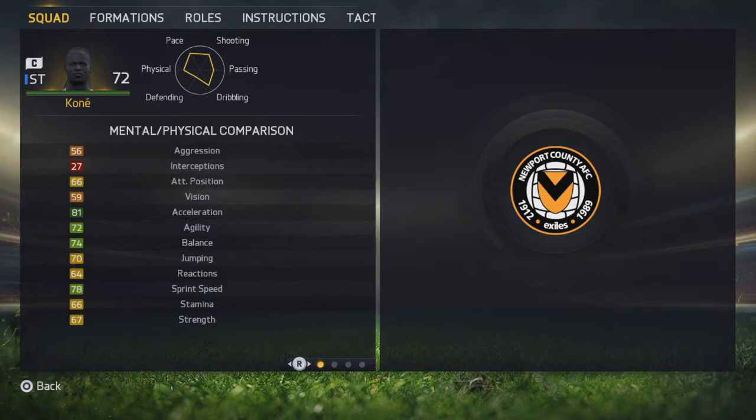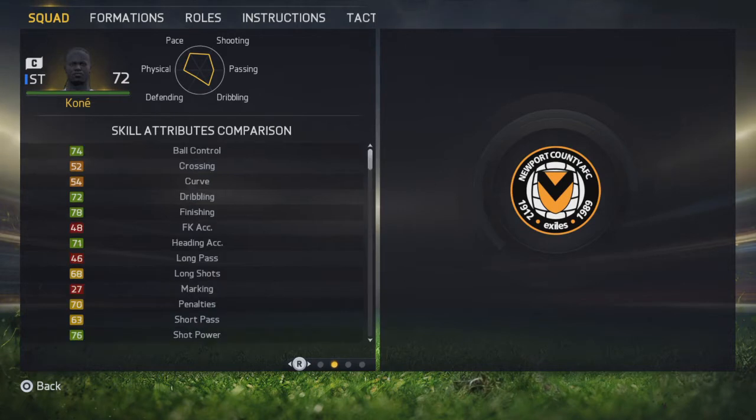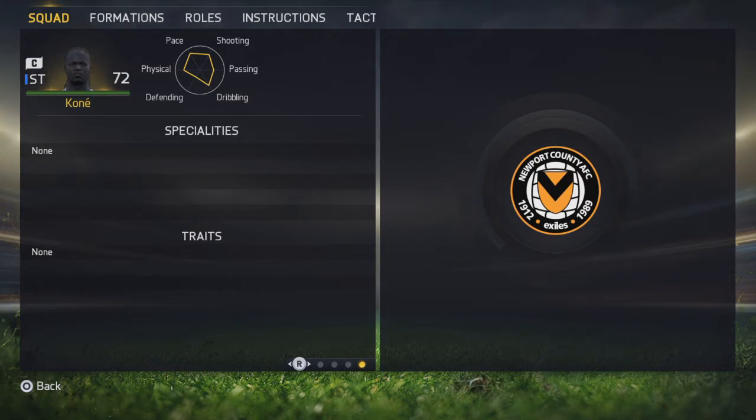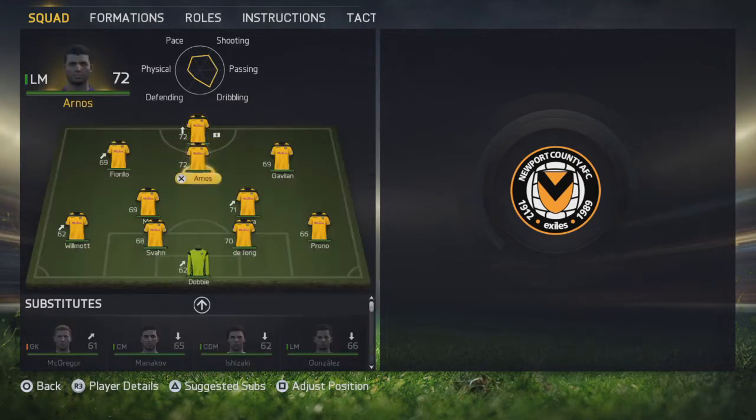I had a few comments asking to see some of the stats of the current squad, so let's go through here. This is Kone — if you want a closer look you can always press pause. You can see Kone is building nicely, he's up to a 72. He does have low attacking and low defensive work rate, pretty average weak foot and skill moves, and somehow he is scoring goals like a beast.